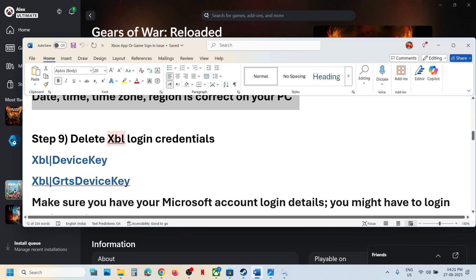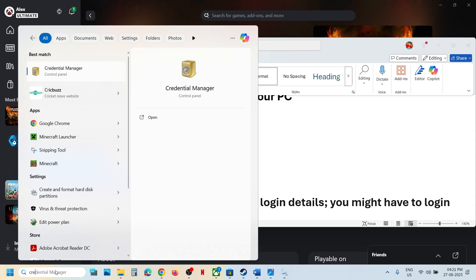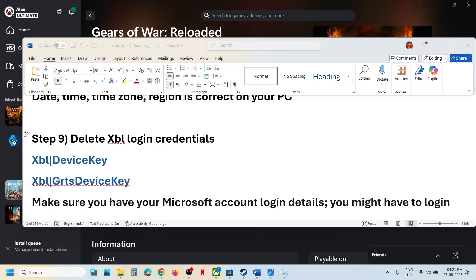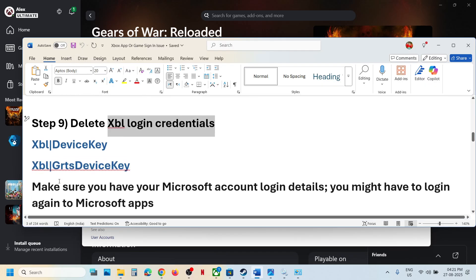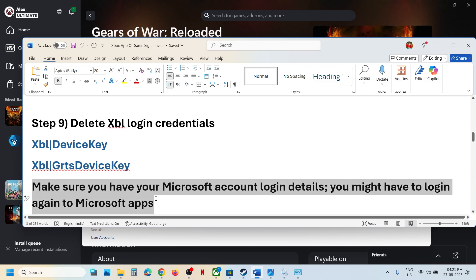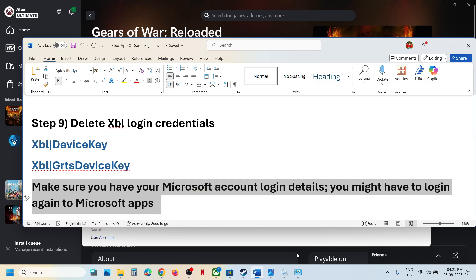The next step is to delete Xbox Live login credentials. Type 'credential manager' in the Windows search box and click on Credential Manager. Before you delete these credentials, make sure you have your Microsoft account email and password, because you may need to log in again to the Xbox app and store.